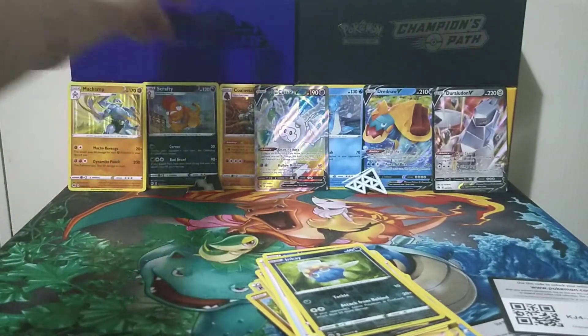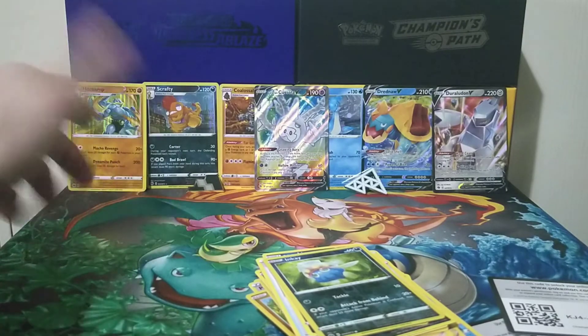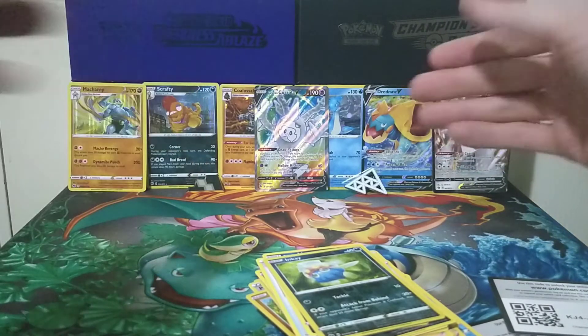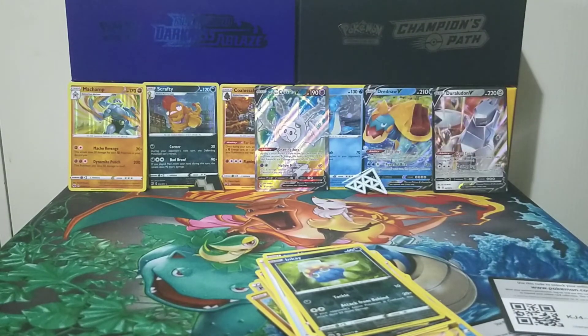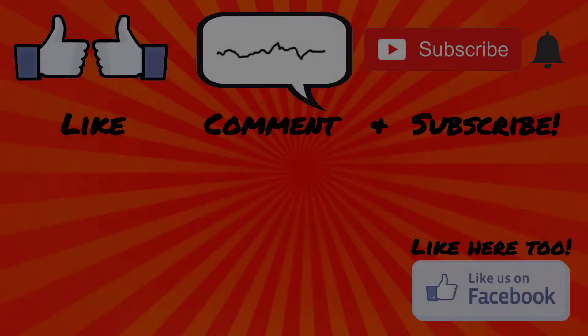Overall, not too bad. We got two Half RVs, two standard Holos, and a full art Cursola. Let me know down in the comments how you think I did with those five booster packs from the Circhester Box. Let me know if you want to see any more Champions Path content — I know I do, because I love it. If you want to see more, feel free to subscribe and turn on notifications so you can see more videos when I release them. Until then, I'll see you next time. Thank you!